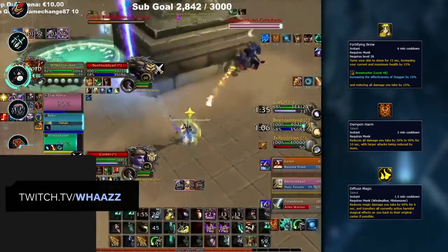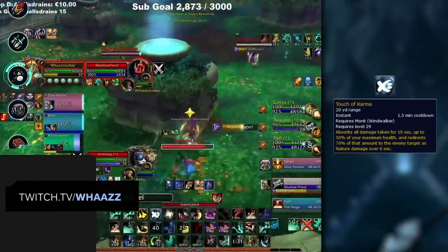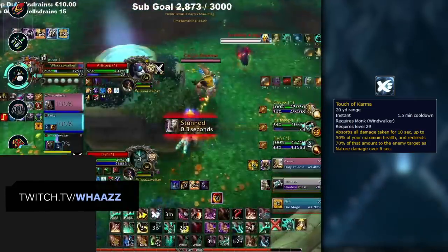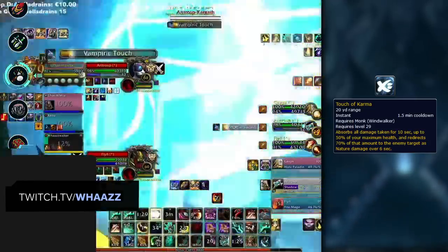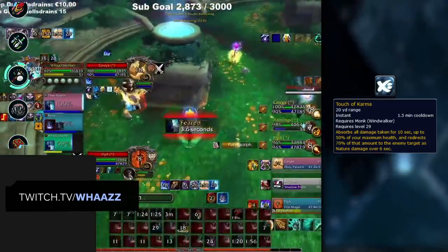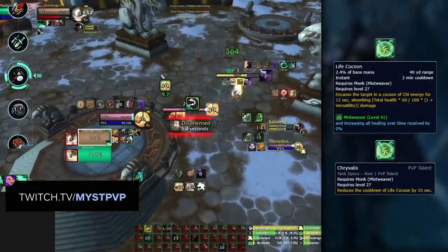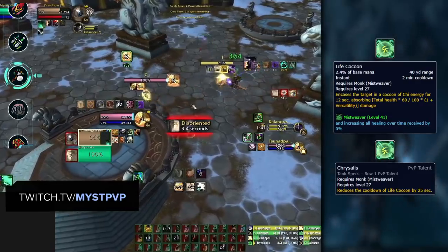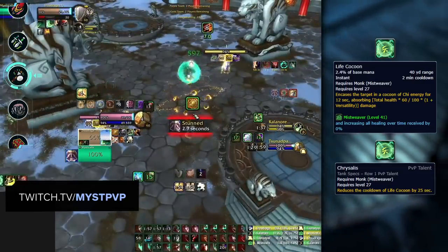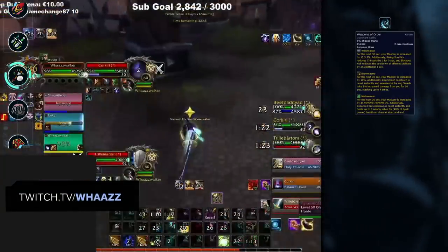Windwalkers have Touch of Karma as their major defensive cooldown. What's unique is that it's actually applied to their target as a way to redirect the damage they take. To handle this, you can trade an immunity like Blessing of Protection or Ice Block to remove it, or just go through it by dealing a high amount of damage. The Mistweaver major defensive cooldown is Life Cocoon, which they apply to a teammate as a large absorb. Keep in mind that the Chrysalis Conduit reduces the cooldown by 25 seconds, so make sure you're tracking it properly.